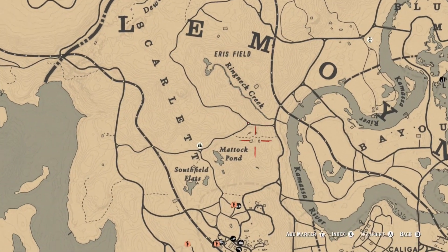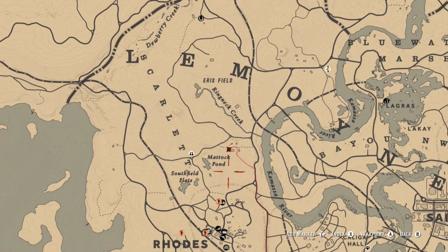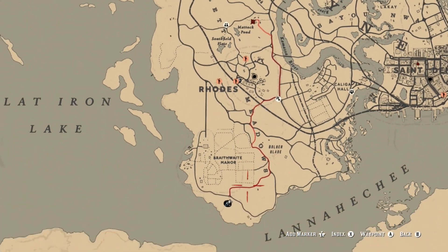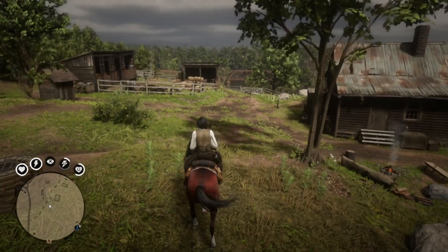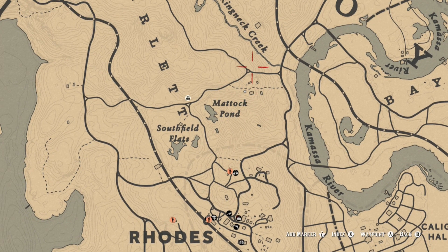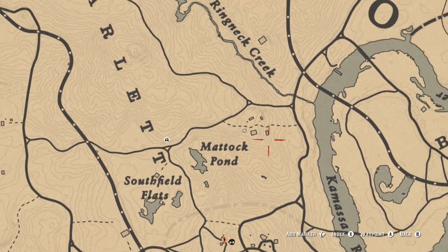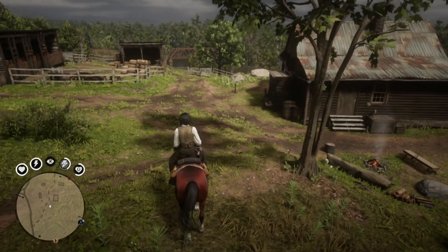The first location we're going to go to is just north of Rhodes and it's going to be up here by Madoc Pond. There's this little farm here and we are going to go over and I'll show you guys what to do when we get there. I've arrived at the farm — it's right on this location just north of Rhodes and a little bit above Madoc Pond, right in this spot here.